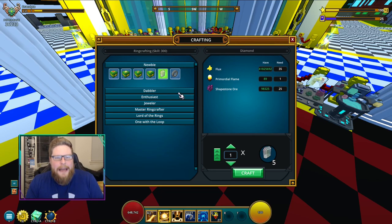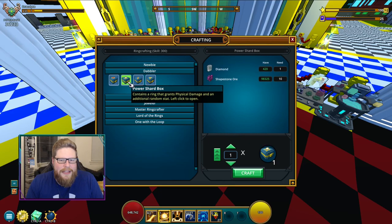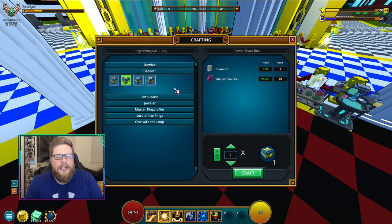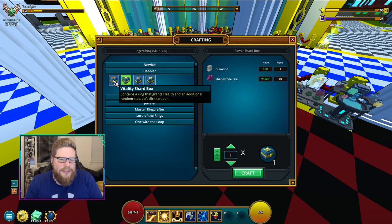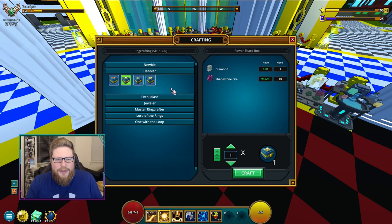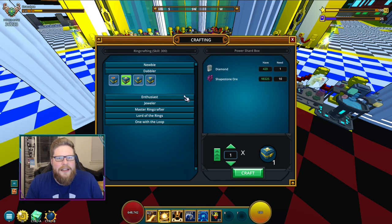We are going to move into the Dappler tier. In the Dappler tier you can only craft rings — there is nothing else — but as you can see, this is where you need the diamonds. It doesn't really matter which ones you are going to make. If you are just starting out, you should take something that suits you. Maybe it's something with magic damage, something with physical damage, depending on what you are maining. There can also be health regen or additional health. That is going to take you from 50 to 100 by crafting 50 of each of these rings — that's why you need all the diamonds.